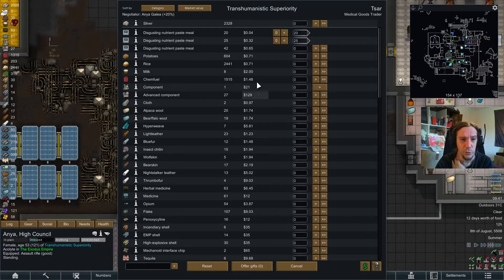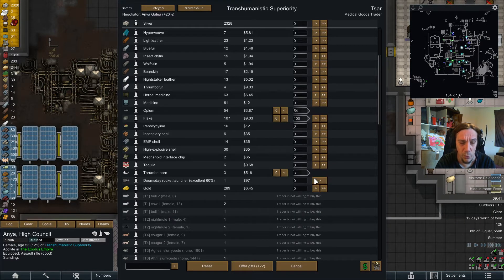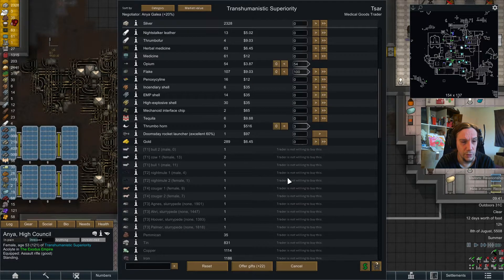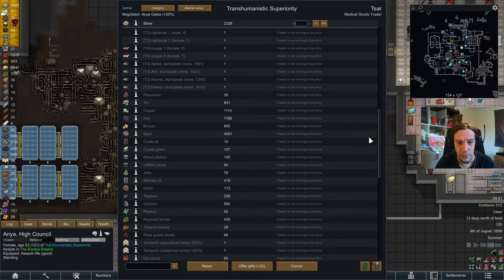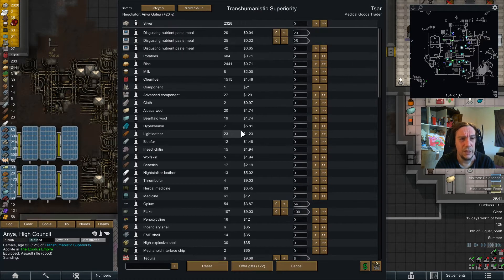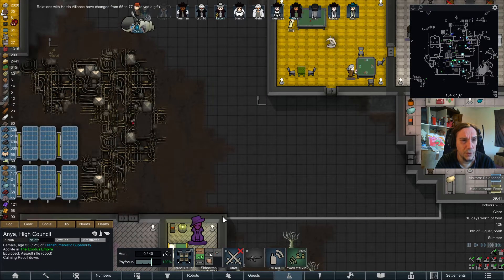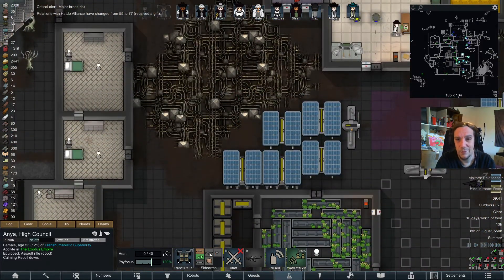Starting with those nutri paste meals which will expire soon. We're gonna give them some opium, oh — and some flake too. Those thrombo horns — very good. Well, they won't be accepting any other presents. Picky traders — I'm new to that problem. 22 points of extra gift value are good enough.